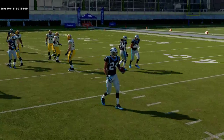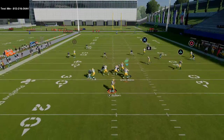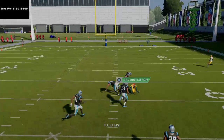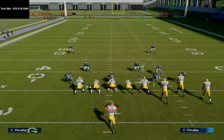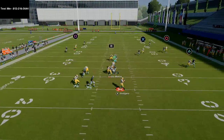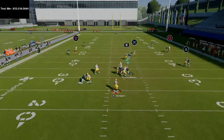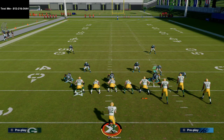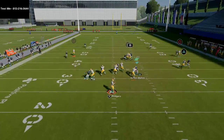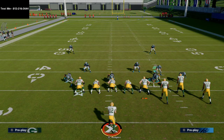I want to talk about my text message membership, which is completely free — I've been doing it for about 10 weeks. Every single week we break down one high-level meta scheme in Madden, like the Carolina Gun Bunch, the Nickel 3-5 wide, the Big Nickel Over G, or the Ace Slot Offset from New England. We sit down for about an hour and break the scheme down in full — setups, how to run it, everything you need. If you want to receive those schemes, text me at 812-216-3644, also shown in the top left corner of your screen and in the description. Let me know you'd like to receive those videos and I'll send them your way.